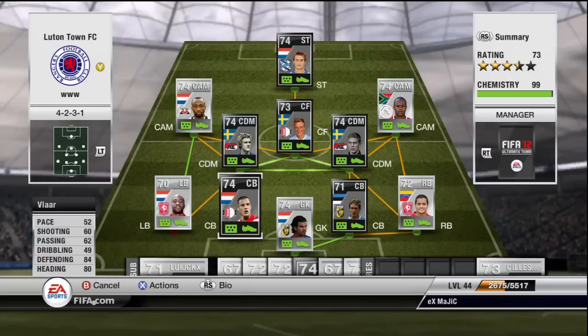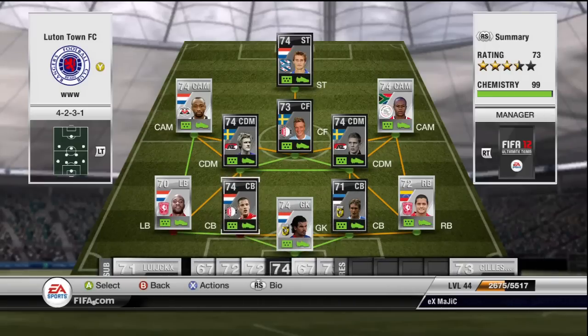Next, centre back we have Inform Vlaar. He is an absolute rock at the back. The one thing that lets him down is his pace, obviously only being 57, but his 84 defending and 80 heading really do stand out. He seems like a solid gold defender, let alone a silver.